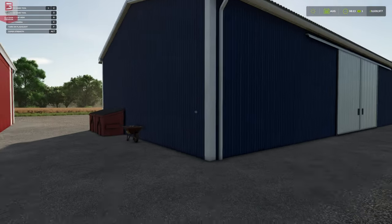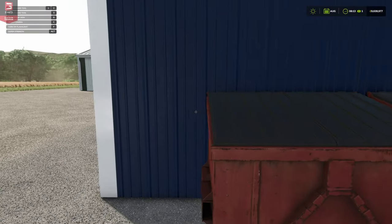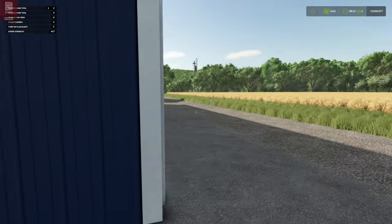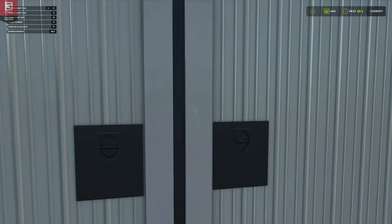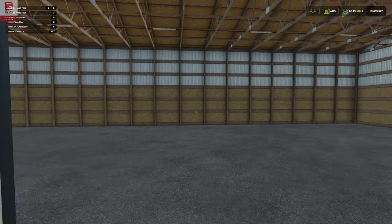For our next shed — the blue one — we've got a little decor with this one: a wheelbarrow around the side, a couple of bins, a couple of skips. Coming to the front we should have a sliding door — there we go, sliding door on the side.